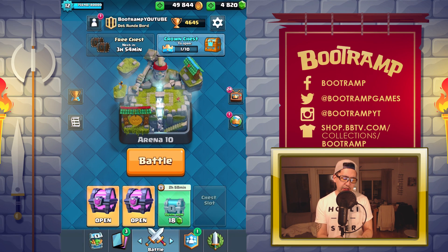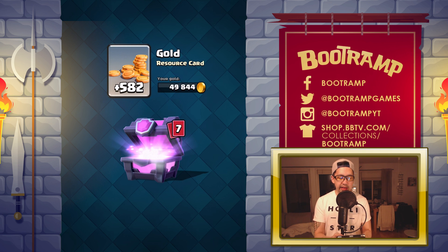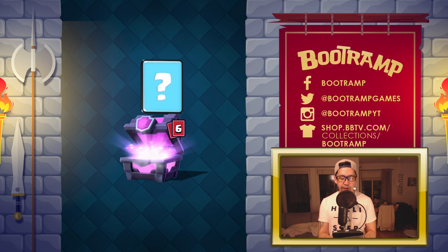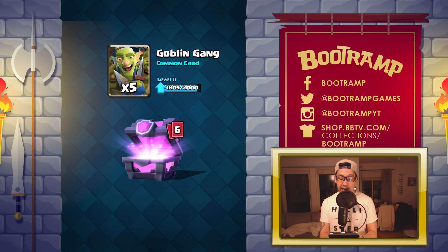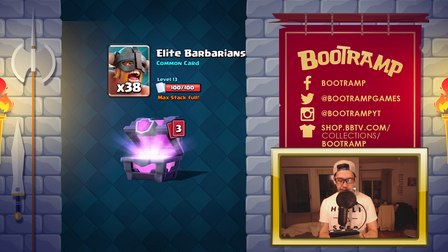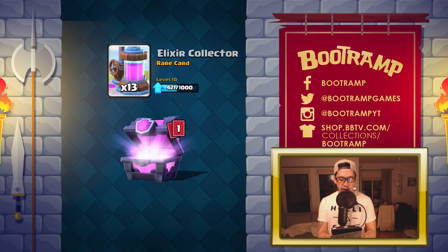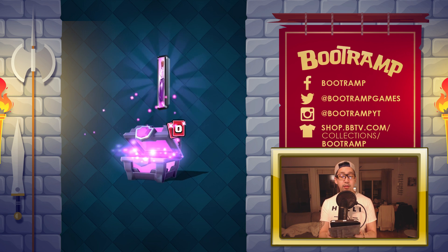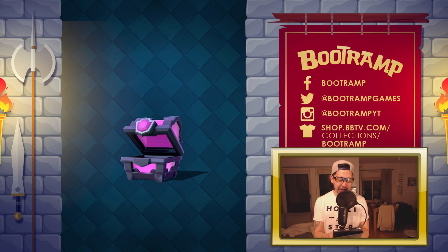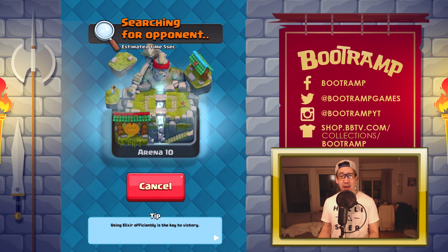Should we open up the magical chest or wait? Let's go open up that magical chest — give me that legendary! I'm hoping for a Princess. We're getting Arrows, Elite Barbarians — where's my epic? Ten Ice Golem, okay. It's not going to be a legendary card, but we got Elixir Collector. The epic card is going to be — Rage!